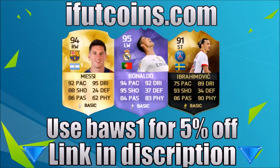For cheap and instant coins check out ifitcoins.com in the description. Use the code BIOS1 for 5% off.